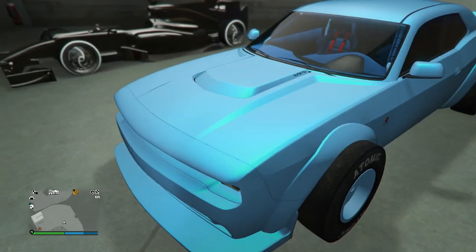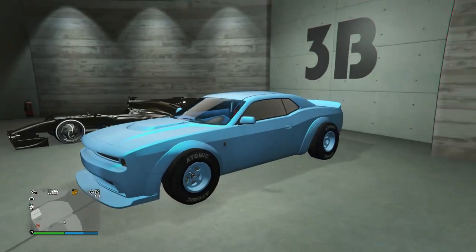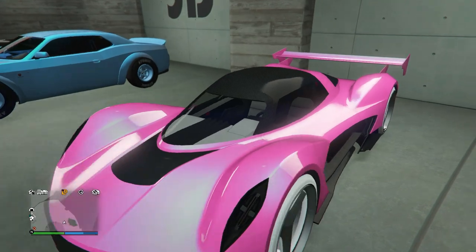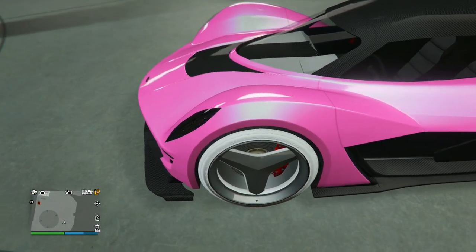Next up we got the Hellfire — he's got a subtle blue paint job with a bright blue pearlescent and then also the matching blue color on the wheels. Pretty straightforward design. He's also got some blue in the interior right there as well.